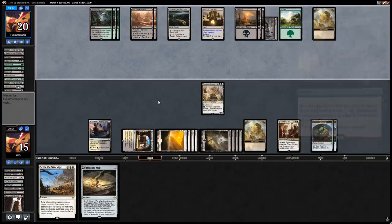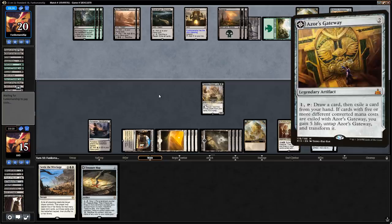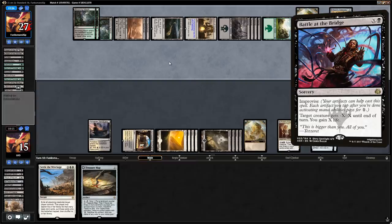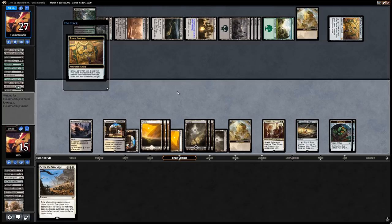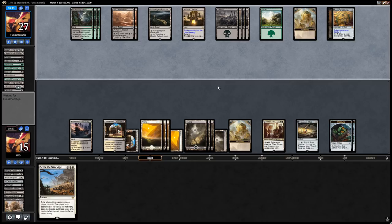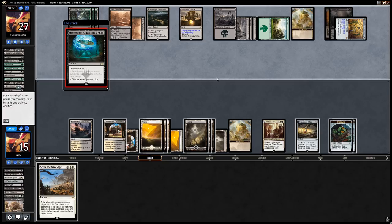Hopefully the opponent's win condition isn't a Torment of Hailfire that we can't interact with — Azcanta's Gateway kind of points that direction since it's a way to make a lot of mana and kill us with a Torment. Looks like Battle at the Bridge for 7 kills Tetzimoc. Now it's all about the Arch of Orazca — the opponent is drawing 3 cards a turn thanks to the Gateway and their Arch. We're still a bit behind but have a Profane Procession in play. We suspect Mastermind's Acquisition is acquiring a Torment of Hailfire from the sideboard.